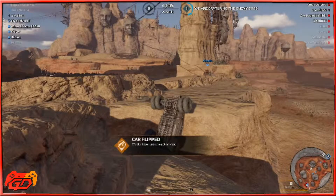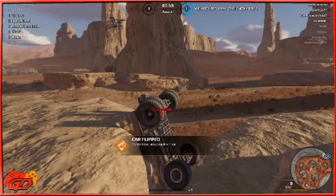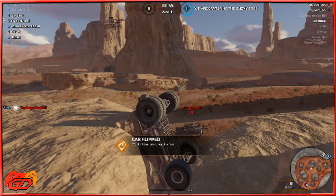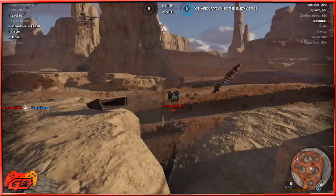What does Crossout do for you? Crossout is basically a PvP team deathmatch game, set in the apocalyptic wastelands of our future, where resources are hard to get a hold of. If this is sounding familiar — you've seen Mad Max, right? This is literally Mad Max as a computer game, but not called Mad Max.